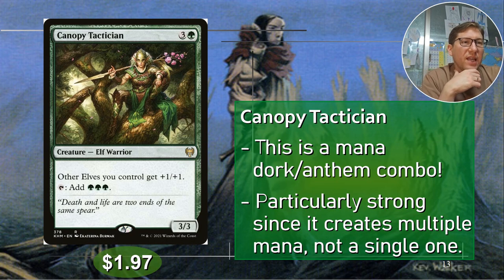Number two: Canopy Tactician — three and a green for a 3/3. Other elves you control get +1/+1, and you can tap it to add three green mana. Being able to tap an anthem creature for multiple mana is very powerful — it provides both the anthem effect and mana production, which is an amazing combination. You want your anthem creature sitting back safely, not attacking, and this one does exactly that. 197 cents.